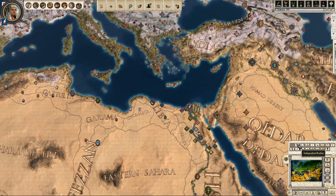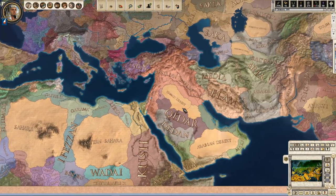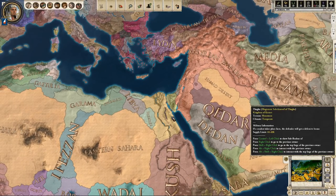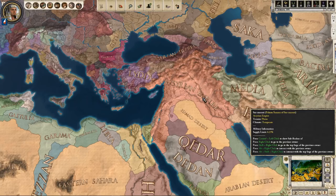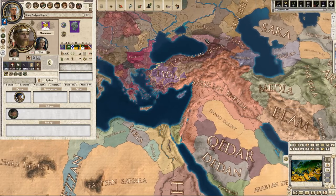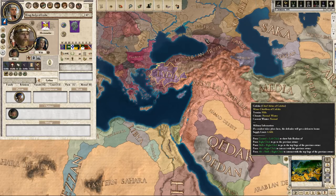Seven minutes in and we finally actually can look at the map. The terrain doesn't look great — this is the proper map itself. This is us down here, Kemet. We are a tributary of the Assyrian Empire. Earlier there was a reference to King Ardes of Lydia. He was a part of the Mermidae dynasty discussed by Herodotus. This dynasty was eventually defeated by Cyrus the Great as the Persian Empire expanded west.